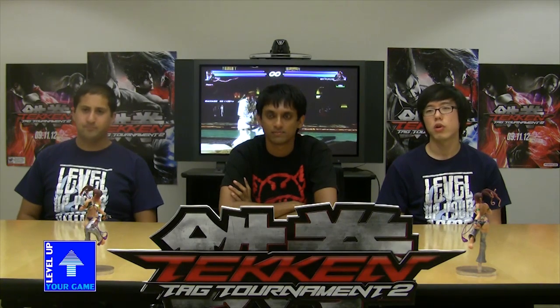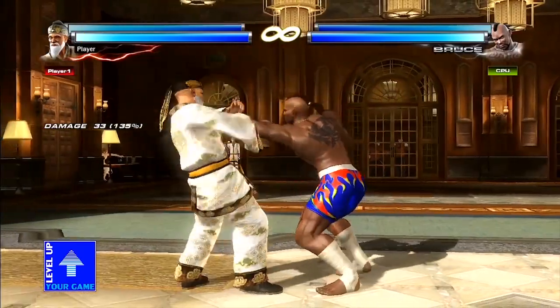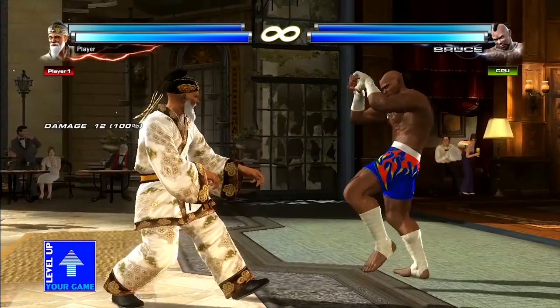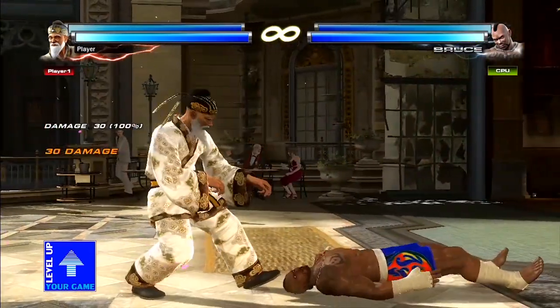The next thing we're going to talk about is reversals. Reversals are kind of like what Law's parry looks like but they're a little different — because you can chicken them. Generally reversals actually catch the move and put them in a throw-like animation. Let's have Bob do a 1 and then a 1 again. It puts them in a situation — face down, feet away — which you could get a combo from. So that's a reversal. There are some exceptions — he can also reverse kicks as well.